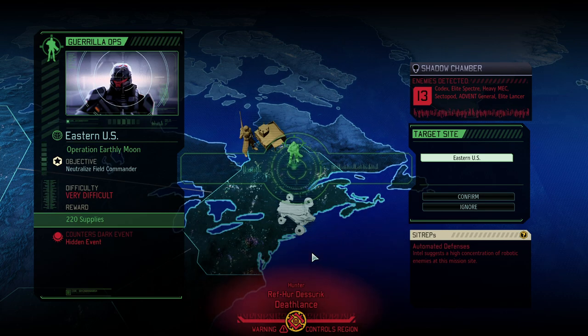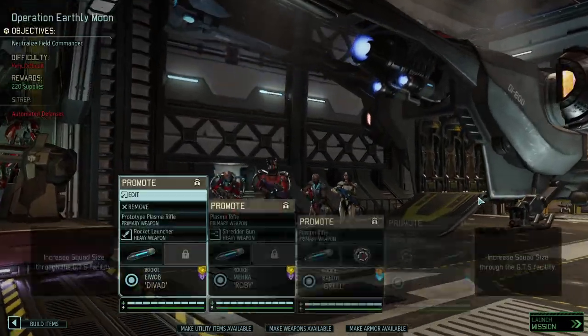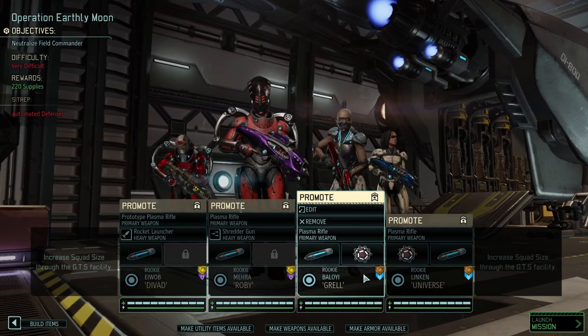Hello and welcome back to XCOM 2 War of the Chosen. It is the Rookie Balboa run, round number 12 in the boxing — almost come to a conclusion. We are on the ropes but we're still standing. Operation Earthly Moon is here with only rookies, four men, permanent dark events — quite a few — attempting this very difficult mission where we're neutralizing a field commander. The problem is we're fighting against a lot of enemies, and the Hunter will likely join in and make our life a living hell. It's the first time we're up against a real sector pot where we actually need to fight them, and we couldn't avoid it, with only four people.